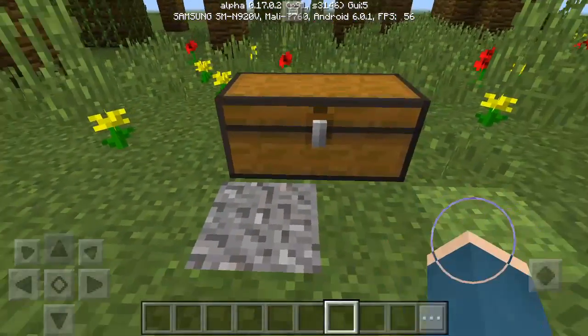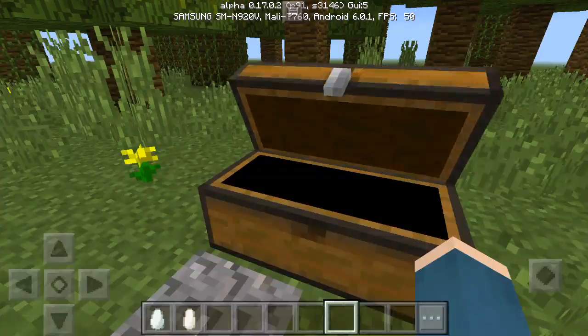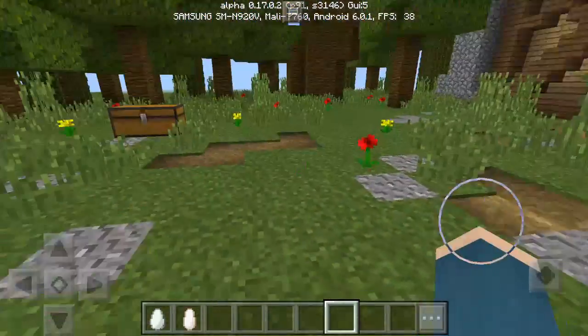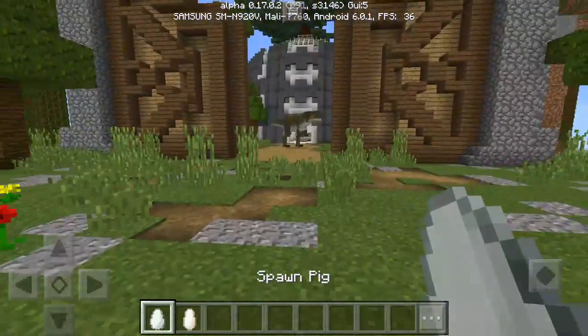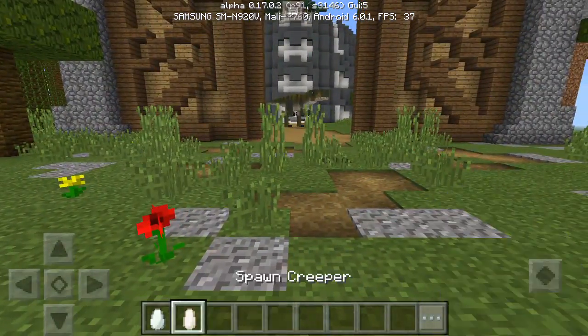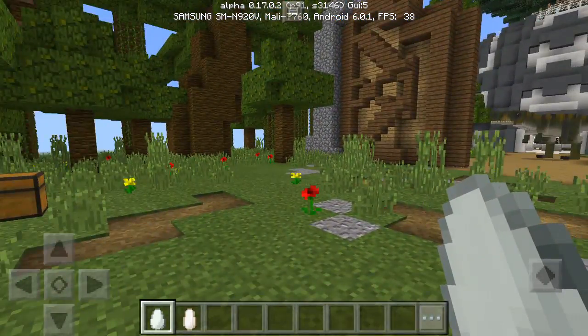Let's get started. I have a chest over here, and in this chest I have Raptor and T-Rex spawn eggs. The spawn eggs look like these, and it replaces the pig and the Creeper. So the Creeper is a T-Rex, and the pig is a Raptor.